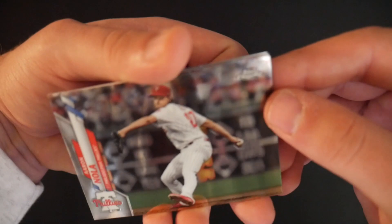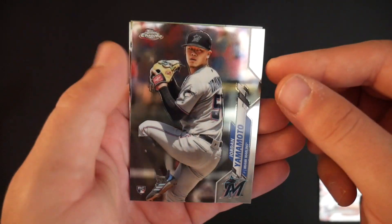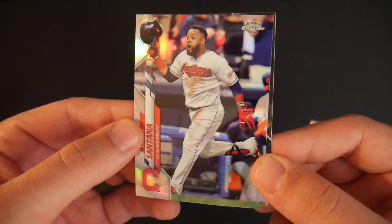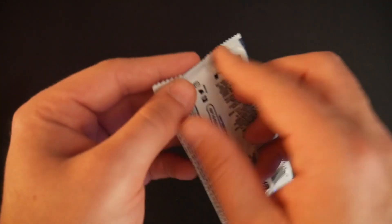Aaron Nola — very nice. First IRL pack and play from the new pack opening setup, let me know your thoughts down below. Carlos Santana. Max Scherzer — we get him in every IRL pack and play. Pack number three. I have a good feeling about this. I'm just due for a big baseball hit.